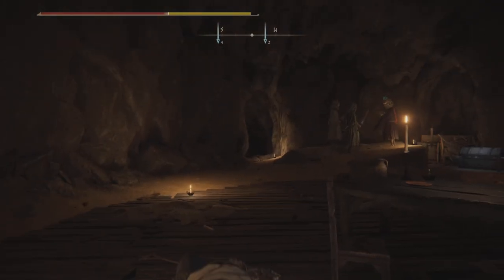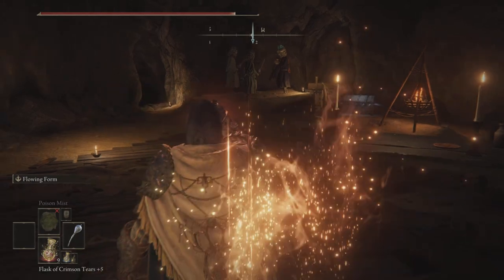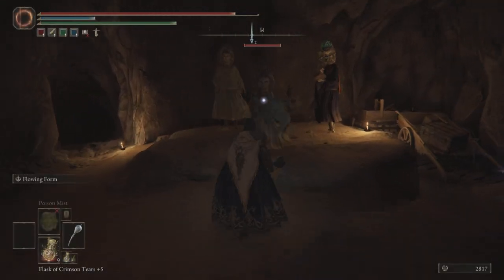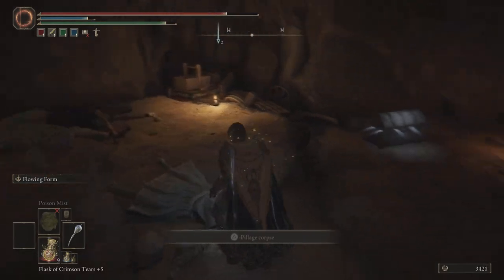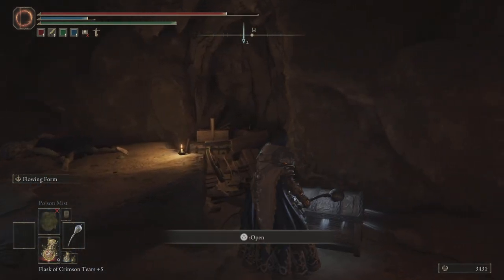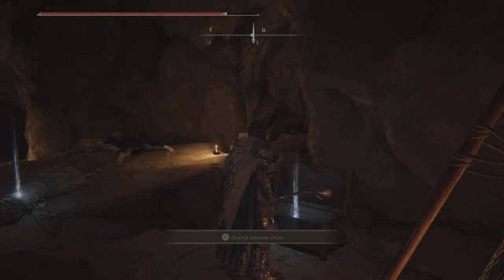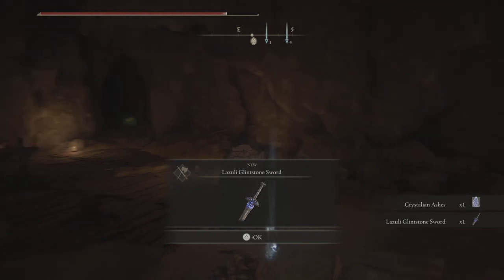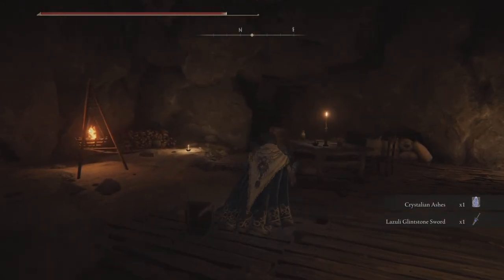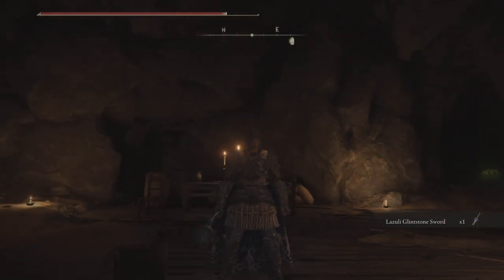Whoa, that was a big jump — shouldn't have done that. Anyway, let's just get these guys out of the way first. That's the power of the Nox Flowing Hammer. This is where our treasure lies, and this is it — oh look, I got a nice sword as well!